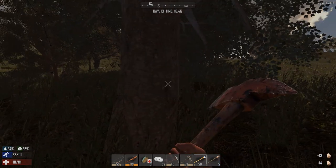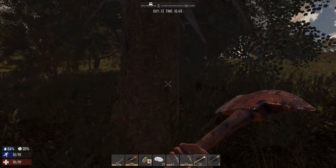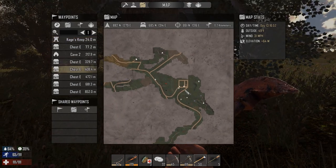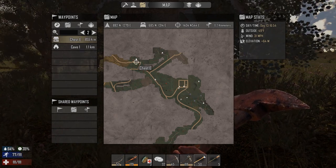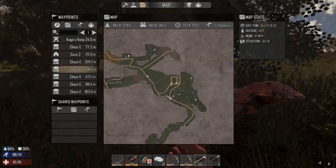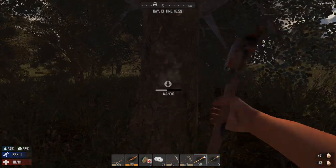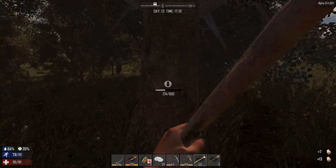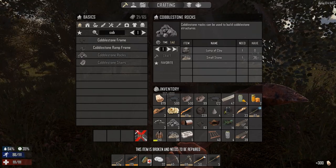A lot of you guys have been wondering about the world gen — about the towns in the game. In this world I've explored a good amount and there's no real towns. Two buildings — technically three — is not a real town. I have not found a real town yet. A lot of you have been finding real towns, so on stream yesterday I gave people the info for my seed. By the way, seeds don't work anymore — if you're asking for the seed, don't bother, it doesn't work.